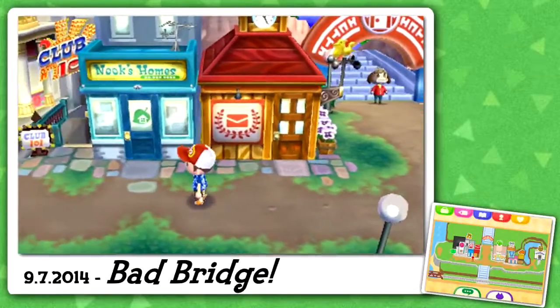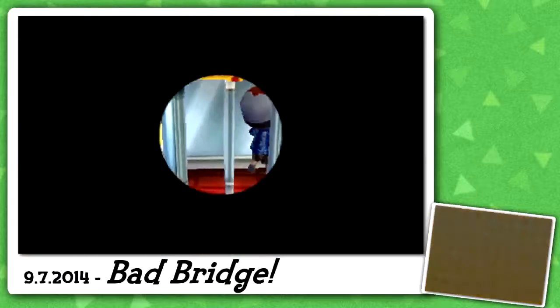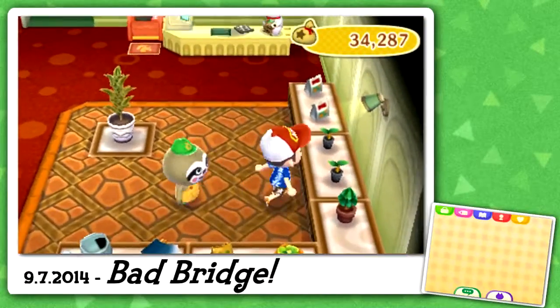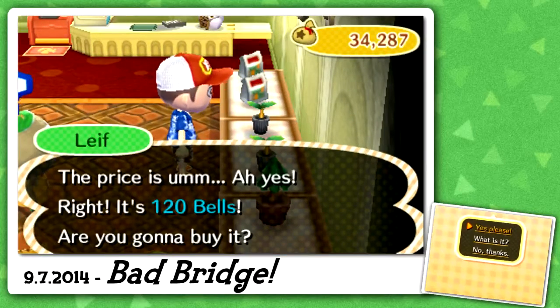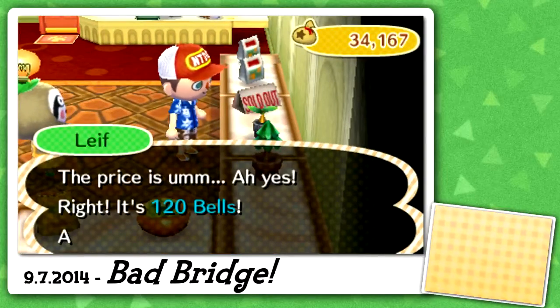There's a plane going over — I apologize for the noise, I'll speak extra loud to drown it out. Let's go check out the shop. I really need a drink right now. Pink hydrangea — I don't think I need any of those but I'll get some anyway. Blue hydrangea as well — those were the exact same two that were selling yesterday.